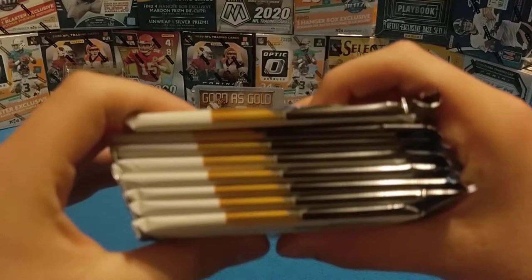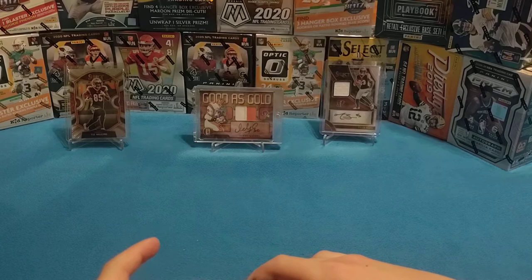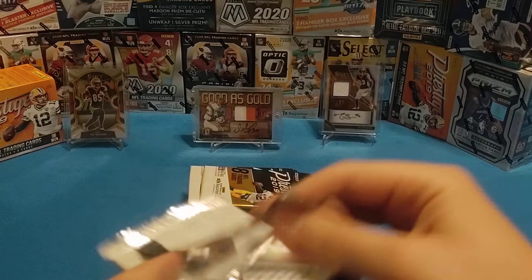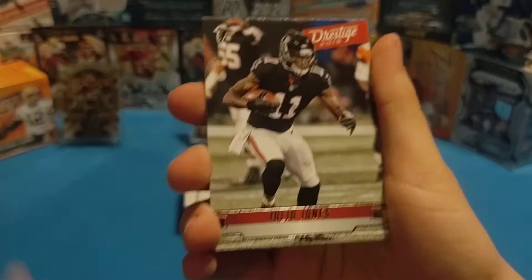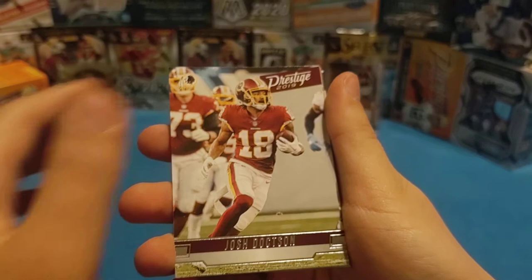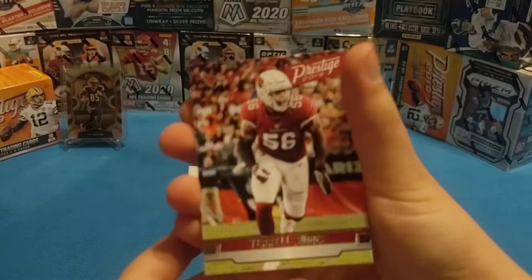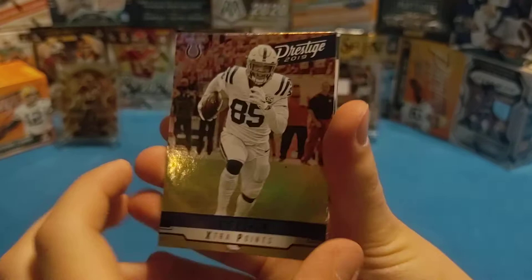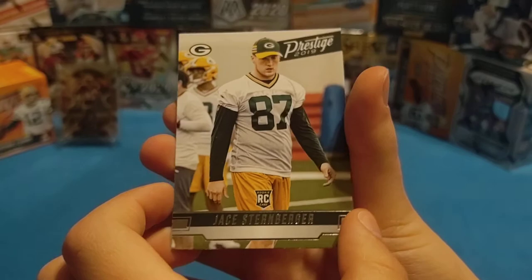Here are all the packs. Our first pack — I haven't opened up a 2019 product in a bit. We have a Julio Jones, a Josh Doxon, Jason Pierre-Paul, a Terrell Suggs, George Kittle, Montez Adams, an Extra Points Eric Ebron, and our rookie is Jace Sternberger from Green Bay. And then a Keedar Porter.